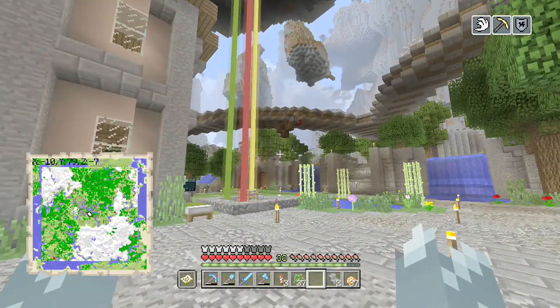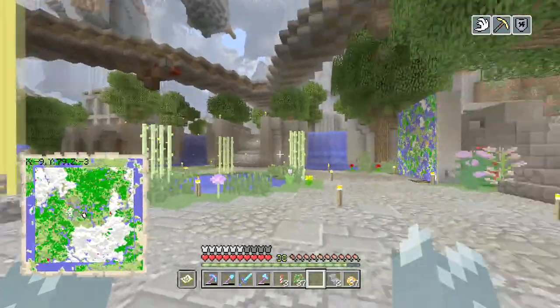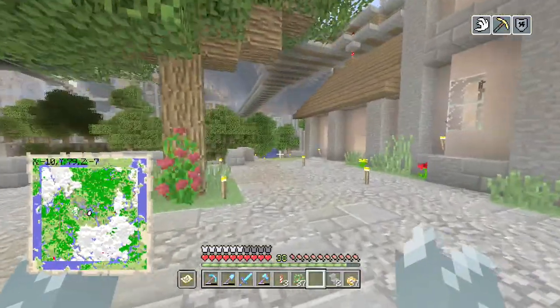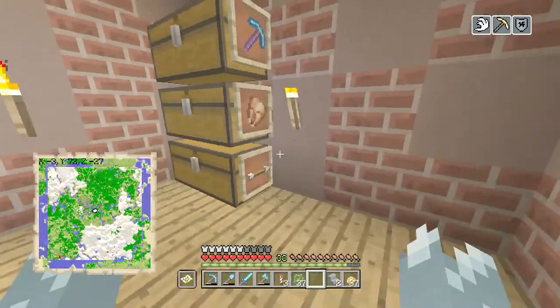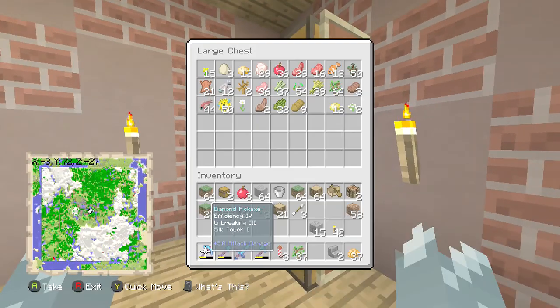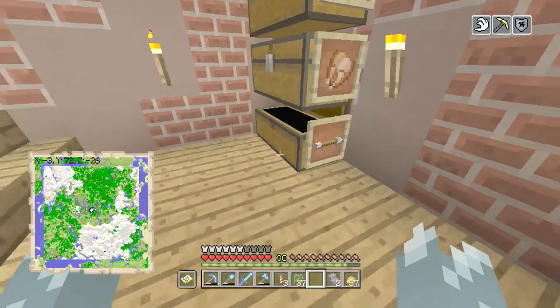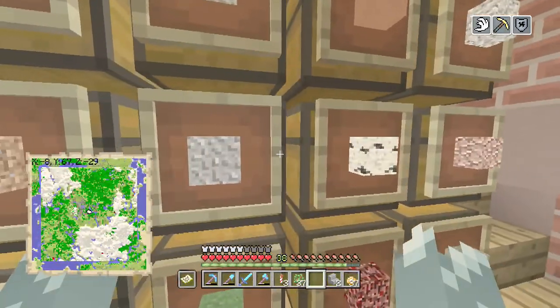I spent a little while moving and getting rid of all the chests we had spread out in the world with random bits of junk, and I've condensed them down into this one house. I've also item framed them all so we know what's in them — for example, all the random tools, bits of food, and a mob drops chest with some stuff.